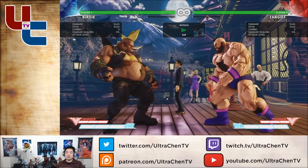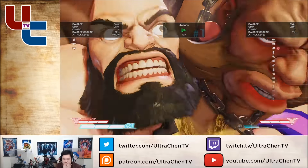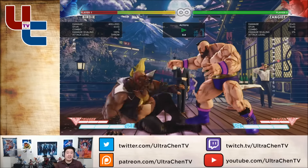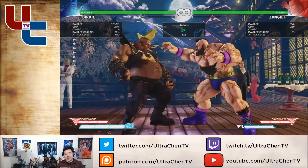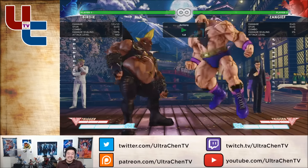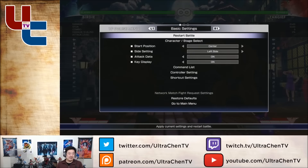Someone in the chat asks a very good question: what happens if I block this? Well, I will not get grabbed — actually I guess you're gonna get grabbed anyway. It's not as good as I thought it was; you can jump out of it in this situation. But the reason why this is still so good is because of what the Zangief player can actually do.